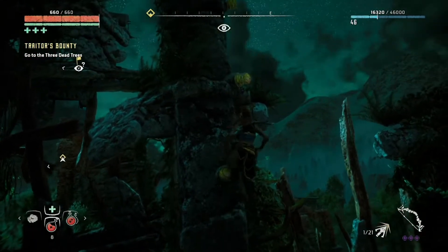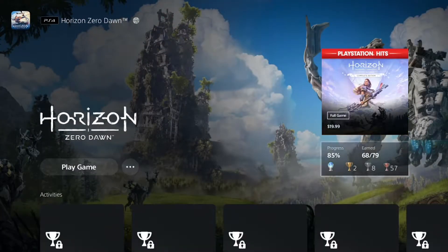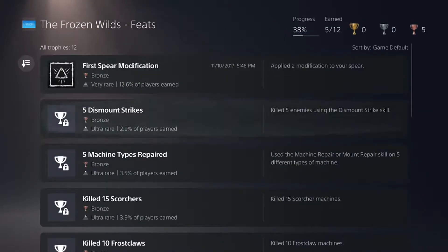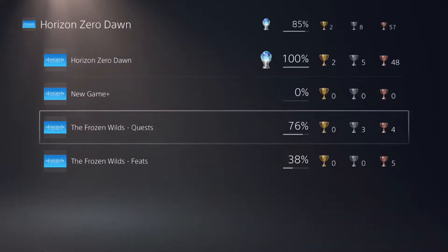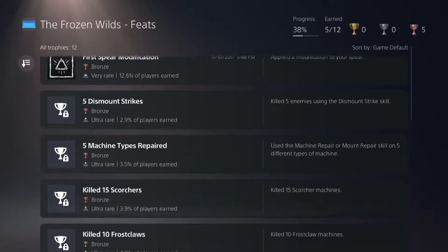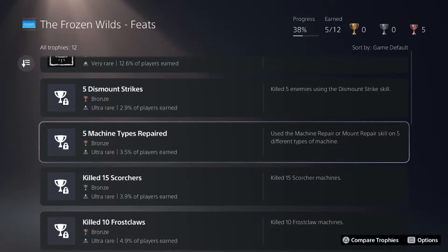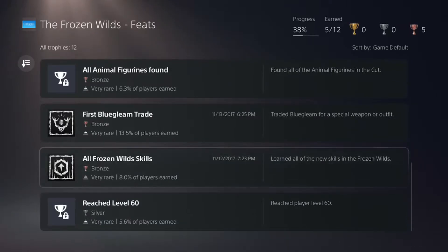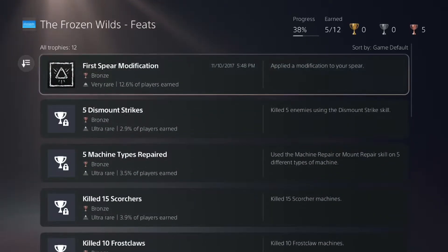Pretty sure the Dismount Strike trophy is a DLC trophy. If it is, I'm pretty sure I already have it. But that doesn't sound like a DLC trophy — Dismount Strike was in the base game. It would be really weird for that to be a DLC thing. Oh, they have feats, which is separate. I was just looking at the Frozen Wilds Quest one. Oh wait, no — I was looking at this one. Why didn't that one bring it up? Oh, you have to use the repair thing too? That's lame. It was showing all of them to me except those two for some reason. Very strange.